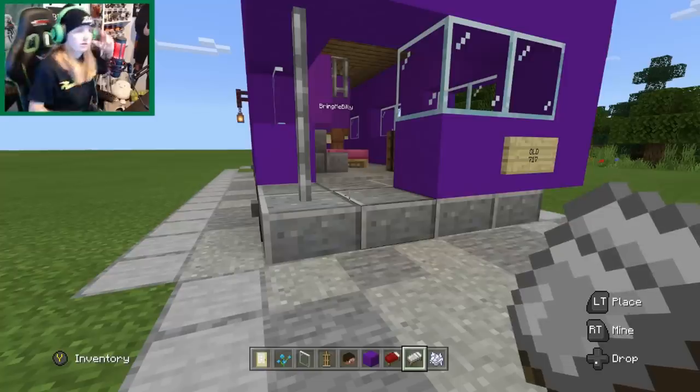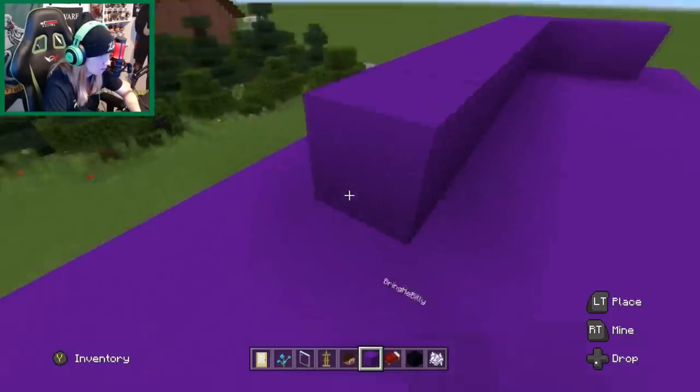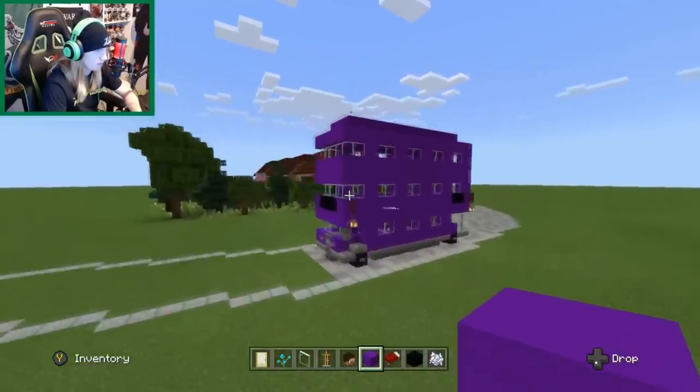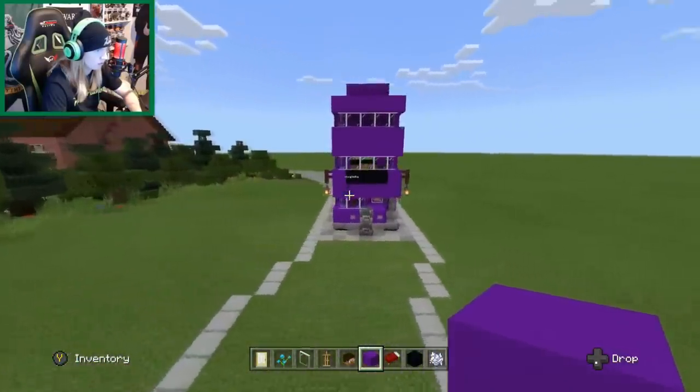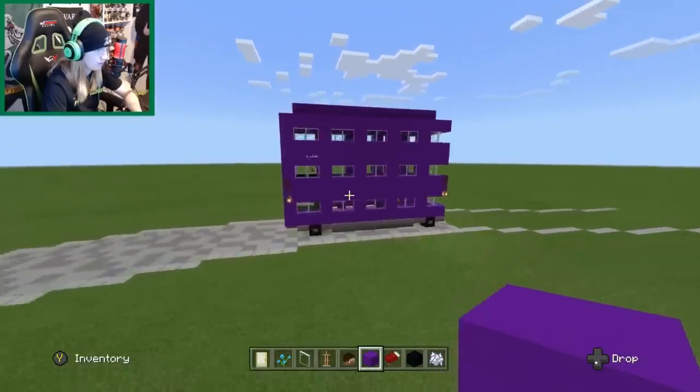Where did we go? Got my coffee — what have you been doing? Working on the thing. I'm going to put — so it's not a flat roof on top, I'm going to do one more out. Can't move the beds over one. That looks better, I think. Does it look better on the roof? If we have one above — yeah! I think that looks better. It's got more depth to it instead of a flat roof.